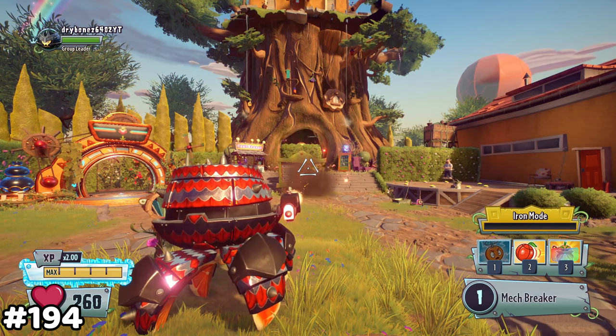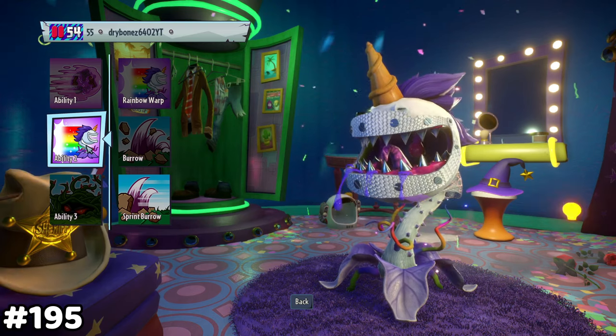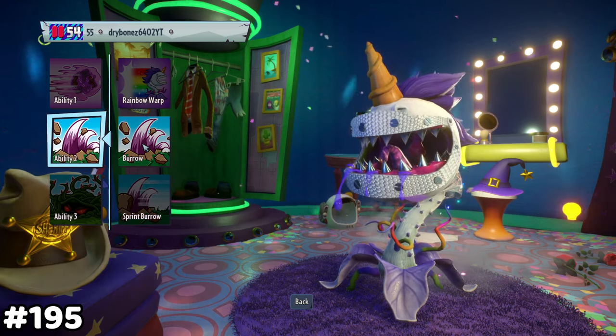The EMP ability takes 1 second to fully launch. You could equip a burrow on Unicorn Chomper. Why?